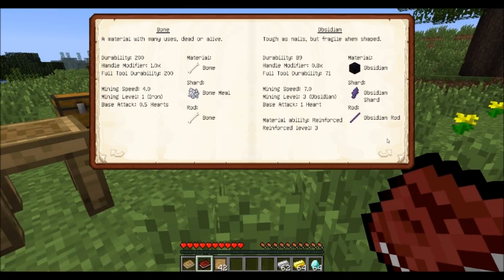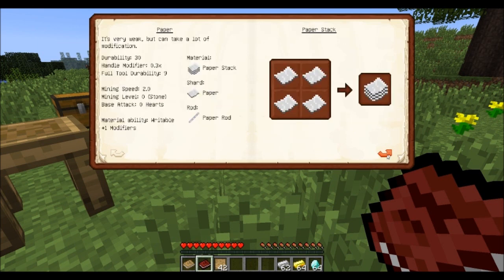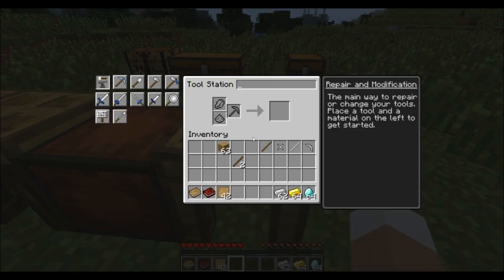Two more things I want to mention: the reinforced level, which you get a lot of with obsidian, will simply give you a chance to not use any durability. So the higher the reinforced level is, the less durability you will use. There are also things like the plus-one modifiers, which give you the ability to apply modifiers to your tools. But before we do that, we actually want to create our first tool. To do so, we are finally going to have a look into the tool station.